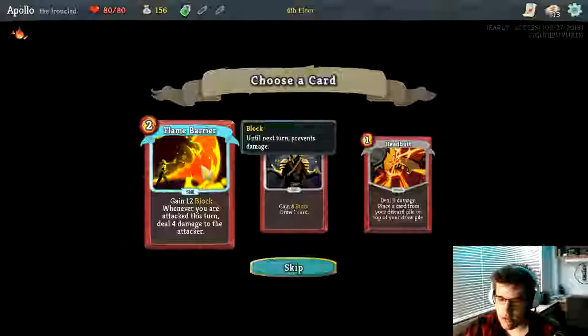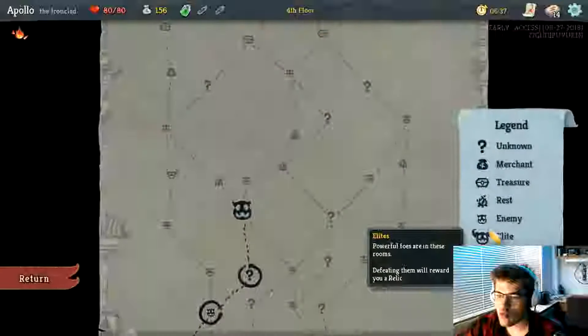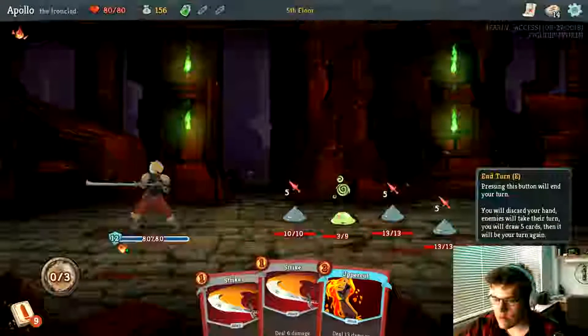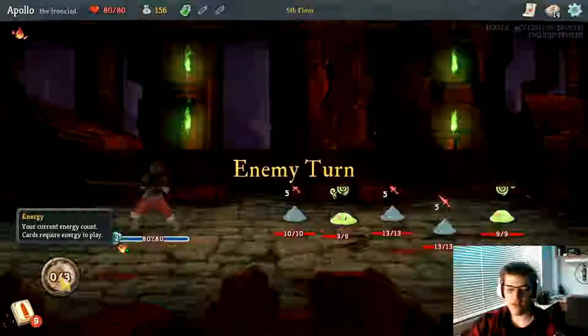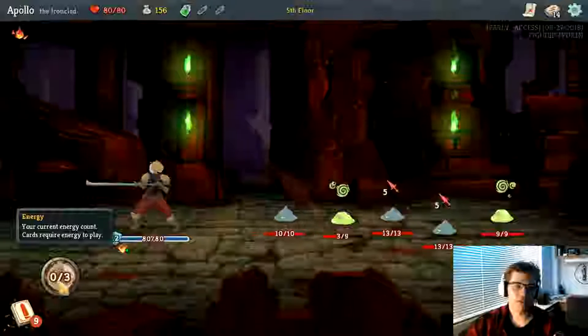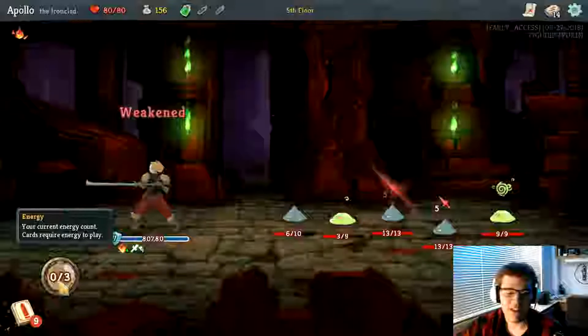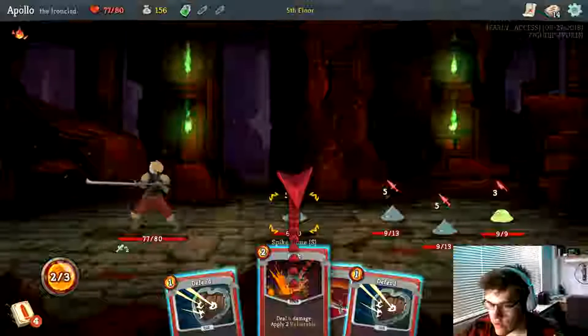Deal 12 block — gain 12 block whenever you attack this turn. Deal 4. That is really good. Right here is your energy — I can only use things that add up to 3 per turn. But that's not that bad. I'll kill him — 5, 10, 13. I'm going to take 13 damage.